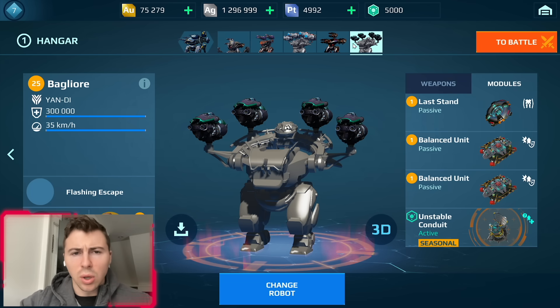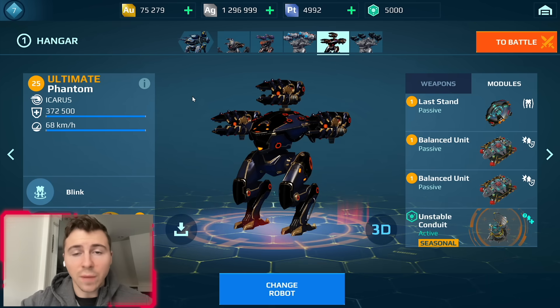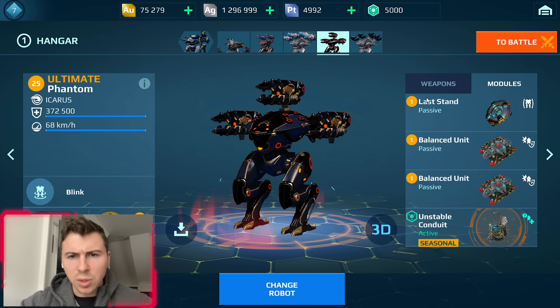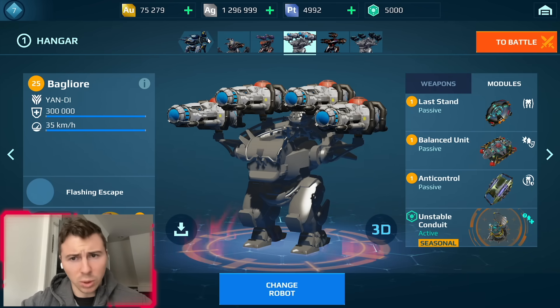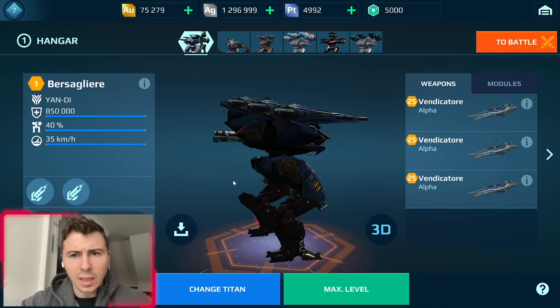So this is the Baglio robot — the Ultimate Phantom with Ultimate Scourge — and then we also have the Bersaglier Titan. Starting with the Ultimate Phantom: the blink ability is way better now, it has immunity, more durability, more speed, and it has three mediums with Ultimate Scourge.